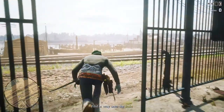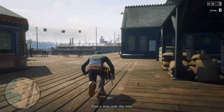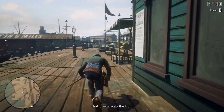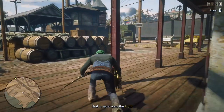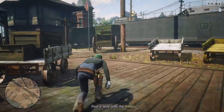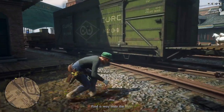First order of business, let's get to the docks of St. Denis and locate the train. You'll come around the back of the train at the docks, and the first building that you see on the right has an unguarded safe passage to where the prisoners are being held.